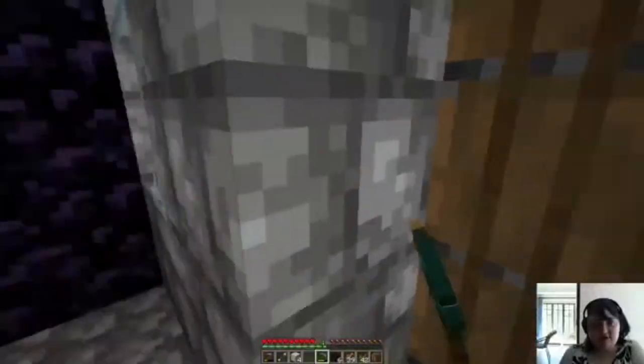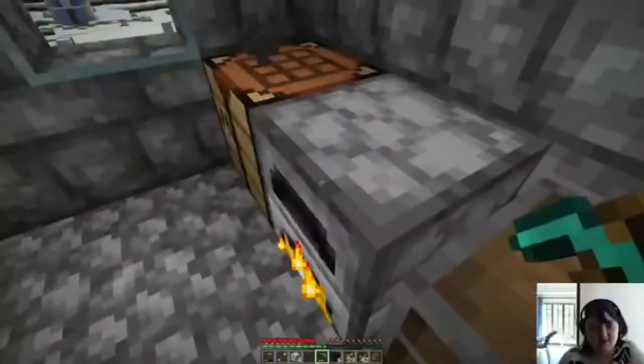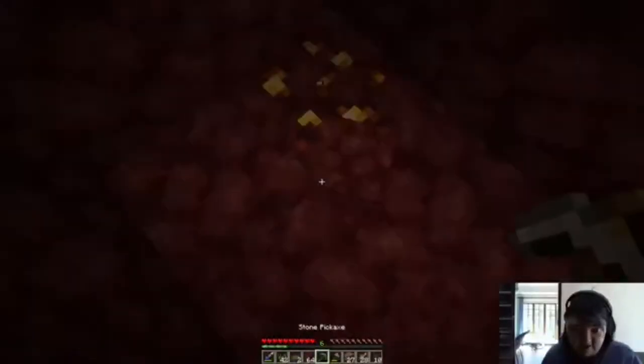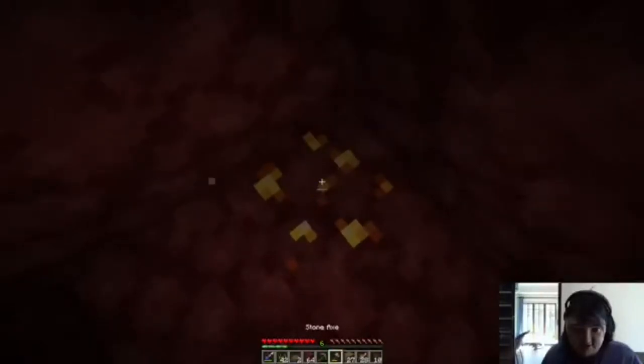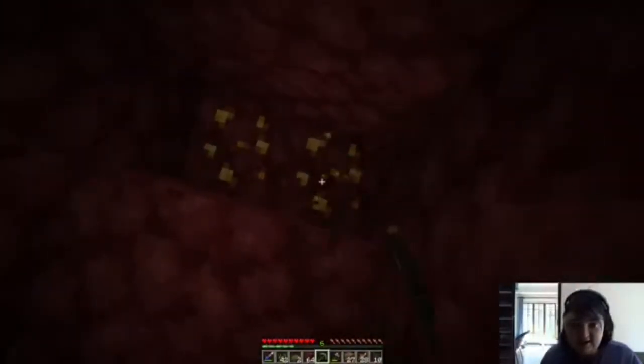I'm going to make netherrack bricks, and then we're going to need to make some stairs as well. Let's see how you make stairs — oh there you go. So yeah, I'm going to turn all this into bricks and then we should be good. I might collect more though, we'll see. I started digging more and look what I found — gold! I hope it's gold. It's a gold nugget. Let's collect it.